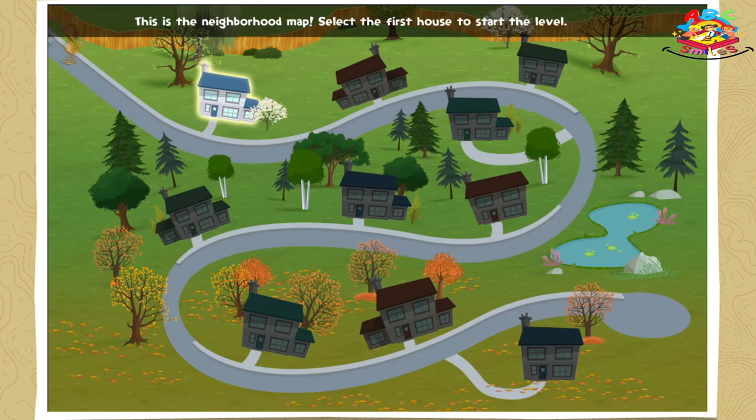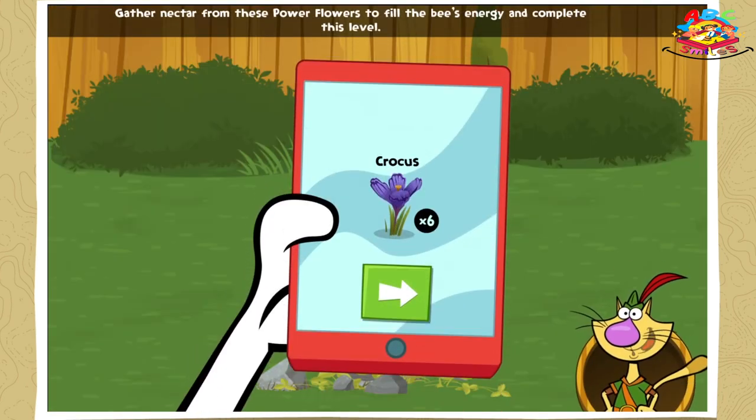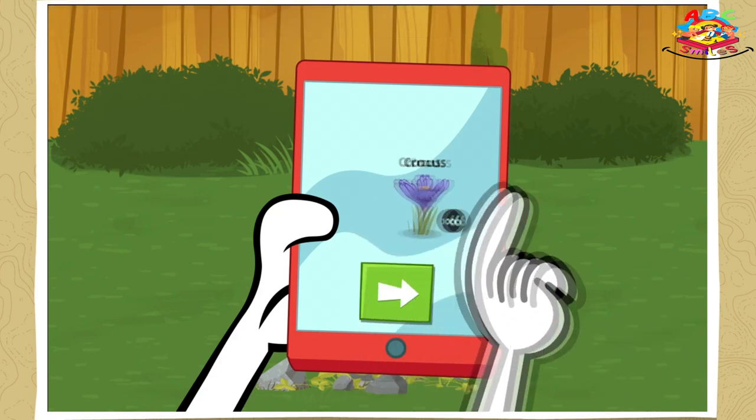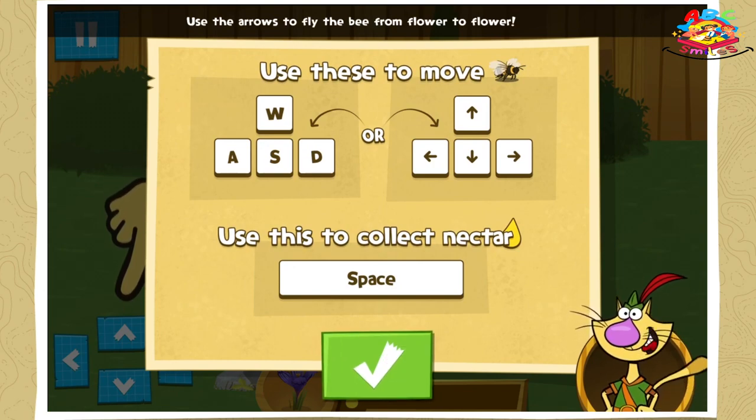This is the neighborhood map. Select the first house to start the level. Gather nectar from these power flowers to fill the bee's energy and complete this level — Crocus! Use the arrows to fly the bee from flower to flower.